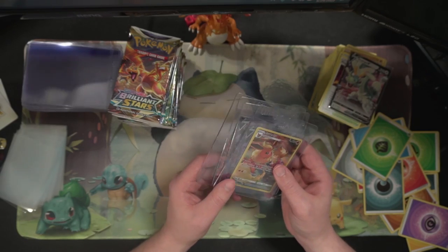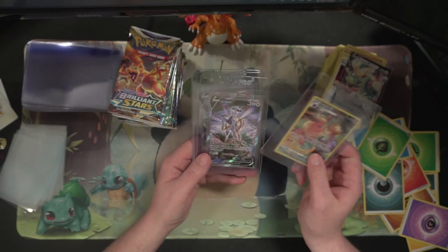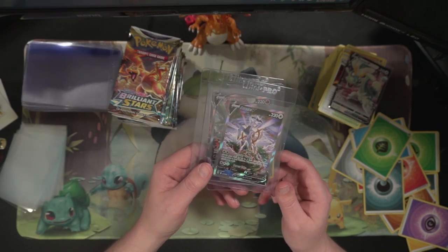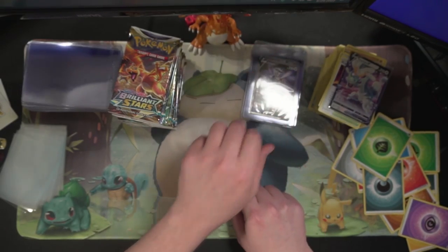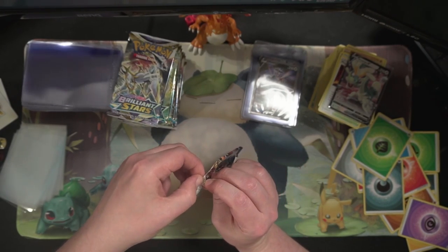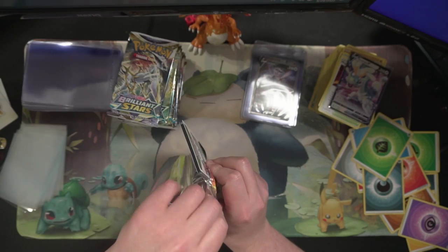We also got a Flareon and another Drampa card as well. Not too shabby. I'm pretty sure if we get nothing else out of the remainder of this box we'll still be happy just off of the RCSV card — but we also got the Charizard one. So let's see what else we can find. Come on left hand side, can you somehow hold more awesomeness than the right hand side?